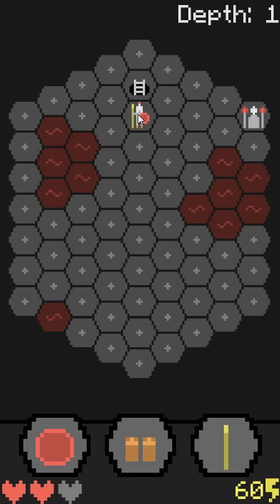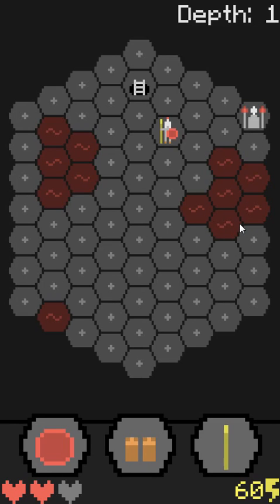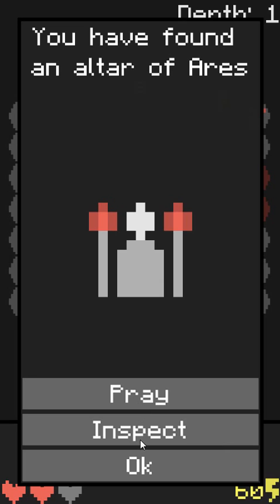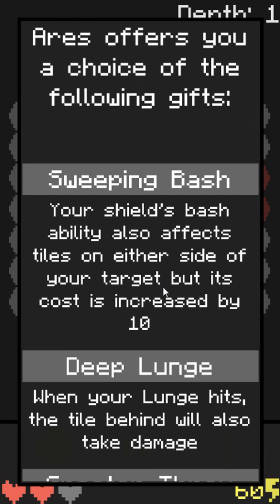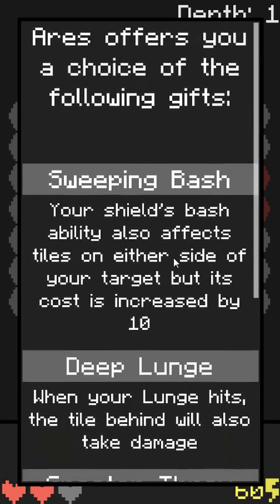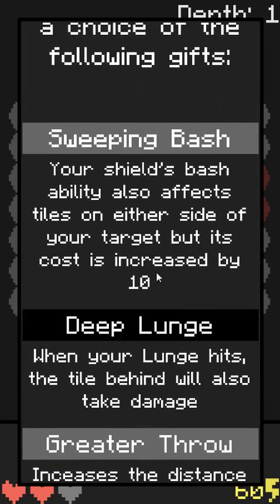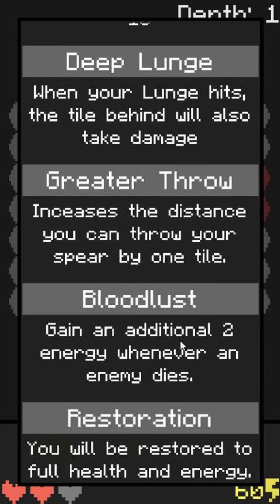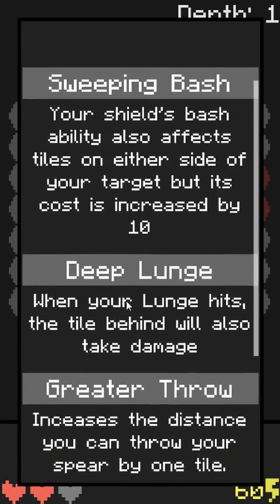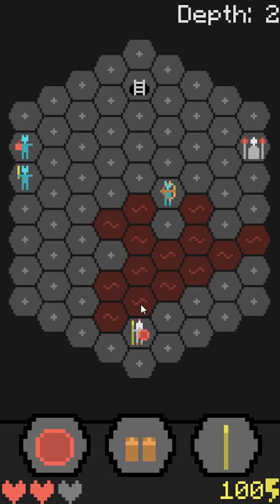I must not have read the tutorial properly. What do we have here? The Altar of Aries — you may pray to ask for assistance, makes your abilities more powerful, or provides rejuvenation. Sweeping bash also affects tiles — oh, but its cost is increased by 10. There are a lot of abilities here. When your lunge hits, the tile behind also takes damage. Gain additional energy whenever an enemy dies — that sounds good. I'll go with Bloodlust, that sounds quite useful.